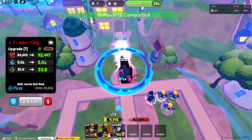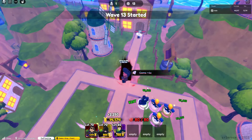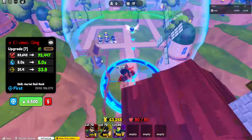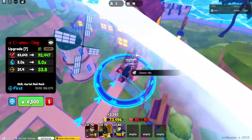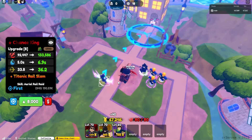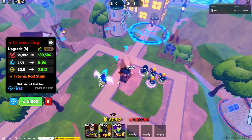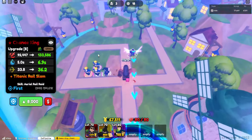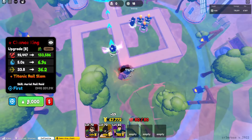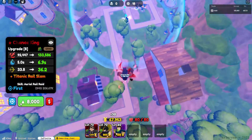We lower the SPA with Aerial Rail Raid — I'm guessing that just increases the AOE — and we also have a lot more range at 31 already. I need to go to the bathroom — okay I'm back. So we're already on upgrade 7: 83k to 92k, same SPA, just bigger range. Now we are getting the big upgrades.